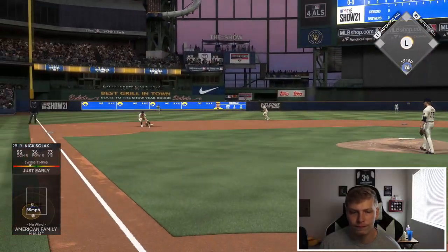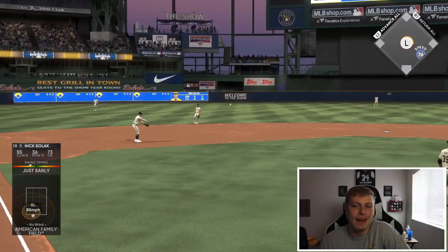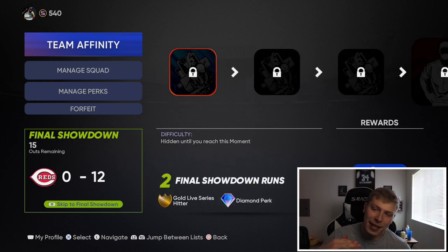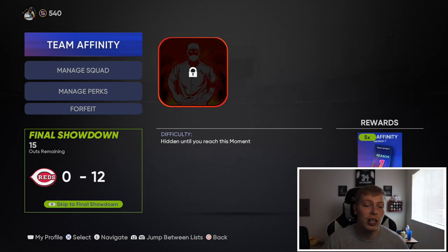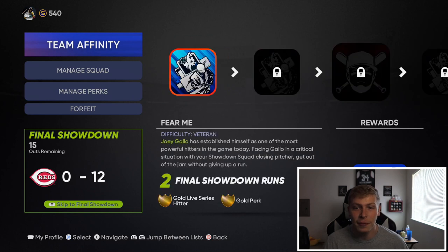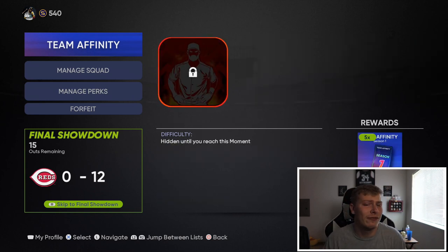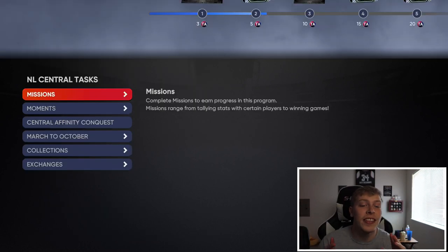I freaking suck at showdown. We ended up losing the first one on rookie difficulty. But you see I still got more chances to play the final boss battle and try to get a bigger lead - it's going to be two runs added for every single win. So by the end of it we could be only down like five runs. There's a lot of different ways to get these team affinities done.